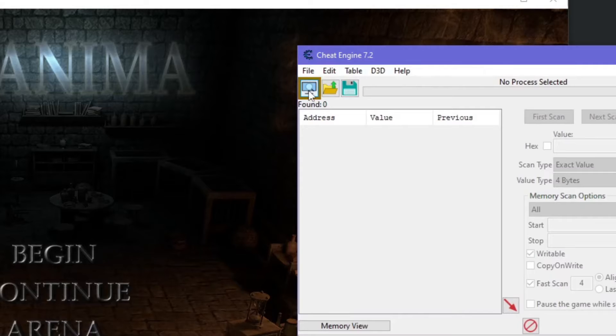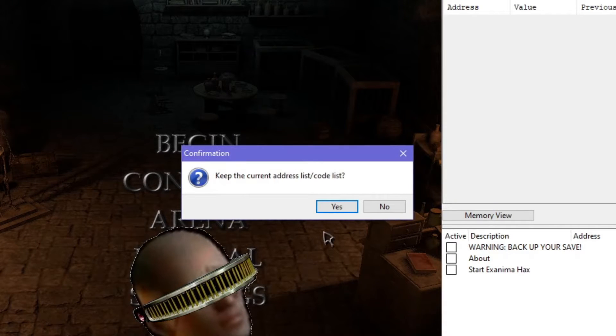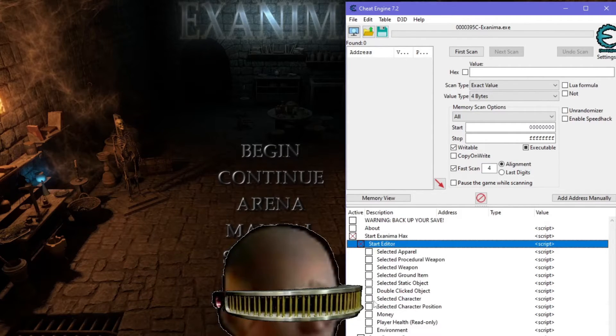Launch xanamah and point Cheat Engine at it. What Cheat Engine does is modify data in memory, and these cheat tables are collections of scripts that find or modify data while they're on — these boxes toggle them on and off.